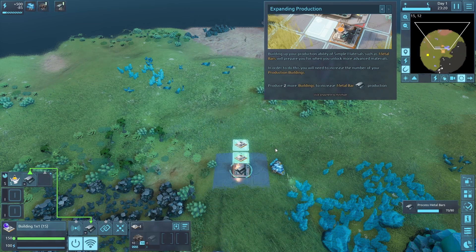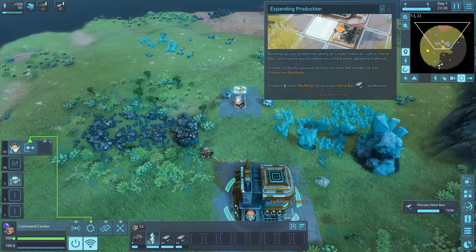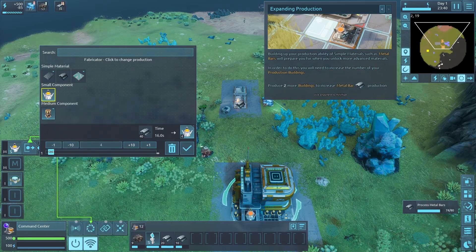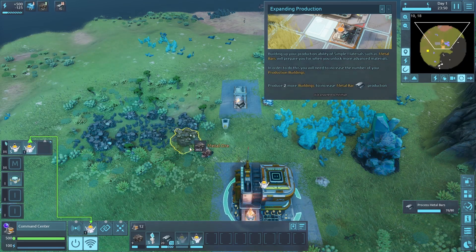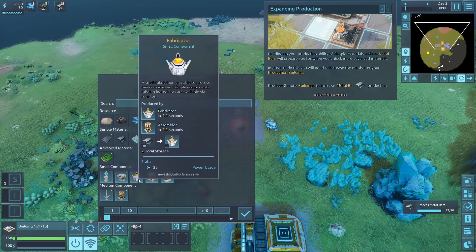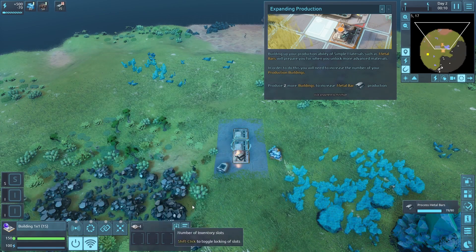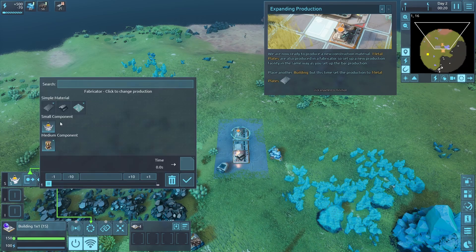I held shift to place them. Then we're going to need this thing to produce two more fabricators. Oh that's fun! We'll say deliver and deliver, and then tell them to start producing. Produce bars!